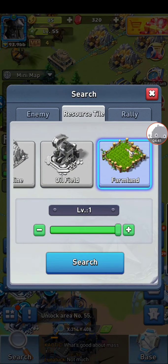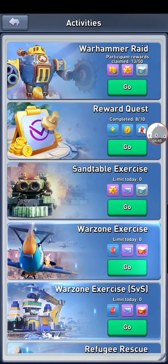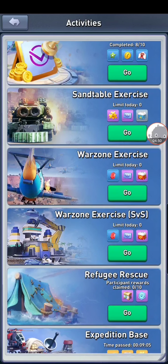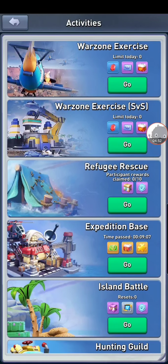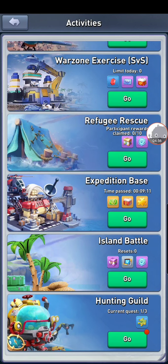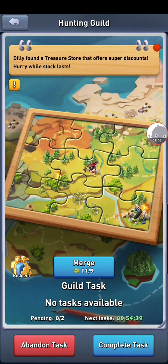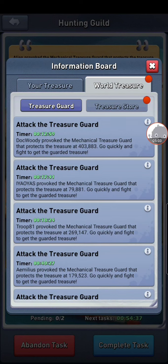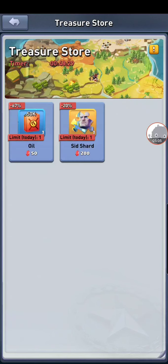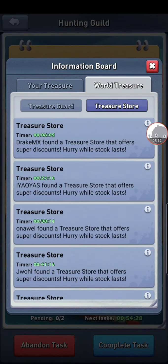Go to the activities and do all the activities you can — it's free stuff, and the more you do the more stuff you end up getting. There's a hunting guild, and a treasure store where I'm trying to unlock a certain hero. This area will drop stuff but you have to pay in gems.